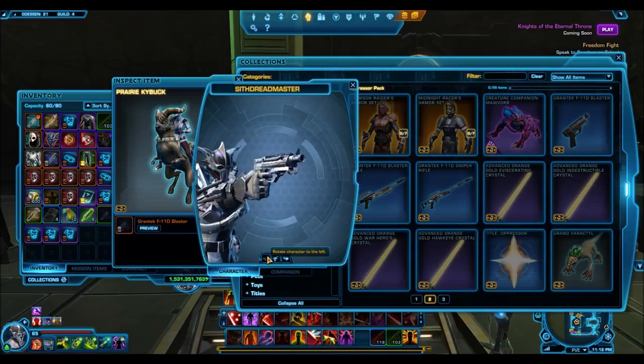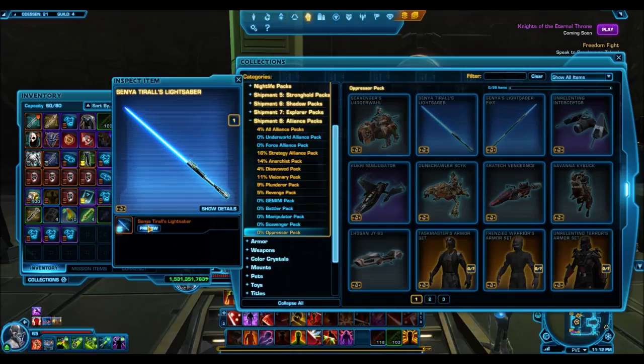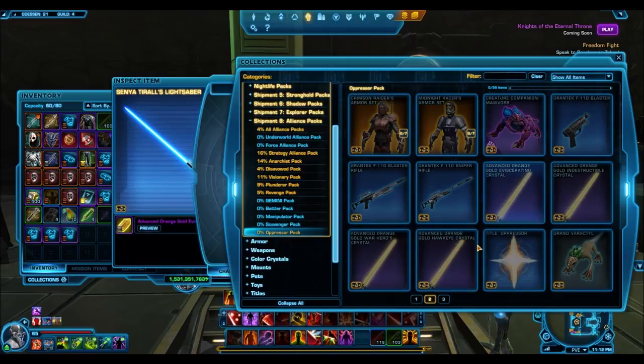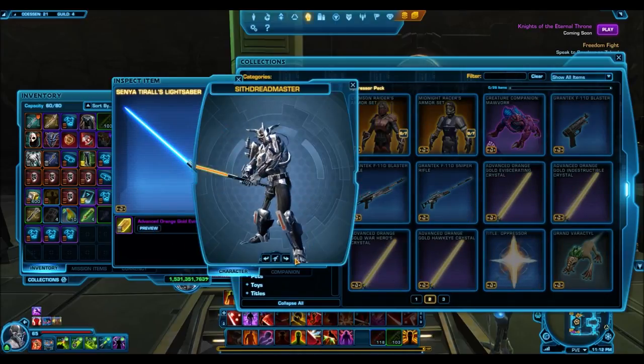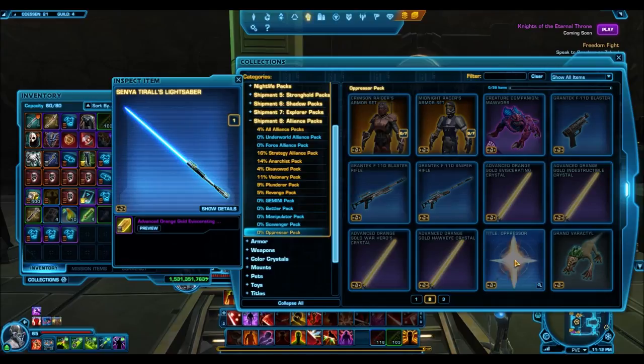The crystals are very junky as well. Looking at the preview, it actually looks a little better than in the image, but still not very nice and probably not going to sell well. Crystals have just been junk recently too. The title from this pack is 'The Oppressor,' which is actually a pretty cool title — it goes very well with a Sith character.